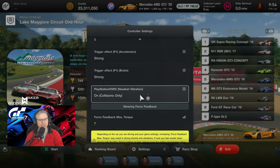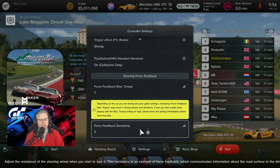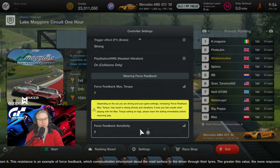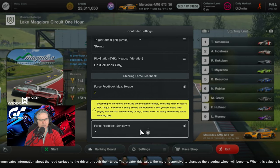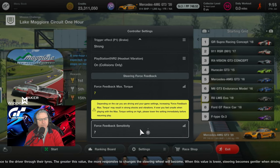I know it's been two years with the game, but we only found out about that four or five months ago. Force feedback max torque 7, force feedback sensitivity 7 — that's a slightly heavier, more feedback-based setup. Over the last 12 weeks or so I've found I need to have that heavier feel or more feedback setting.